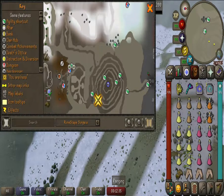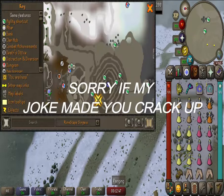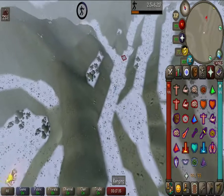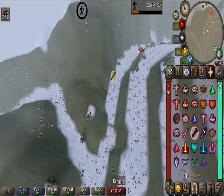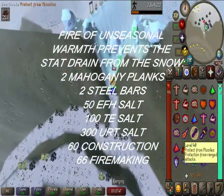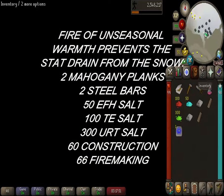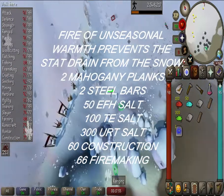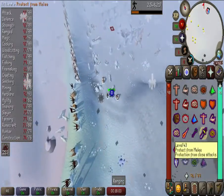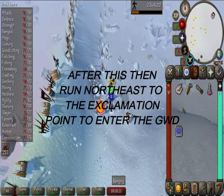Then you're going to run to the north. You're going to pray Range because you're going to have the dwarves throwing rocks at you — just like a rock and roll party. Then you're going to go through this little crack, which requires level 60 agility. Once you get through that crack, you'll get into this snowy area and run to the God Wars dungeon. There will be wolves there, so I do pray against melee so they don't do extra damage. Once you get here, it's going to start draining your stats, so I'm going to build this fire — the Fire of Unseasonable Warmth — so the stat drain stops and the snow goes away.